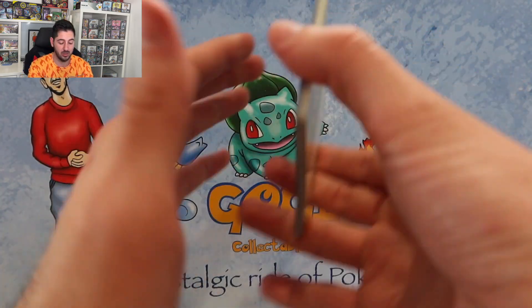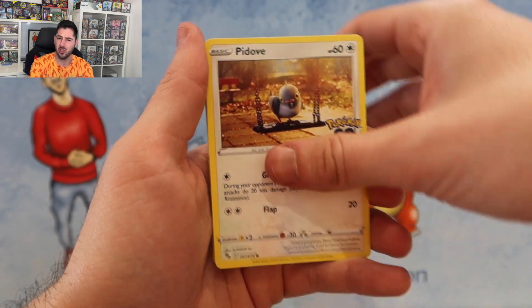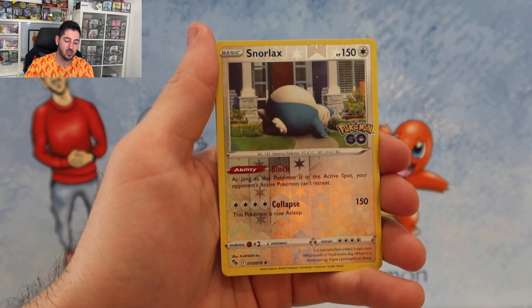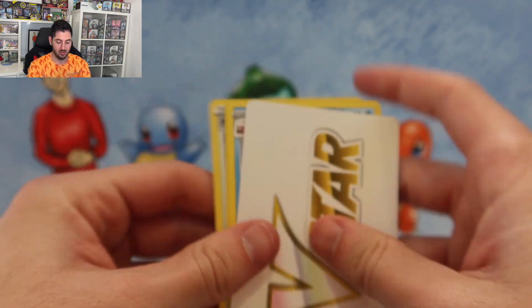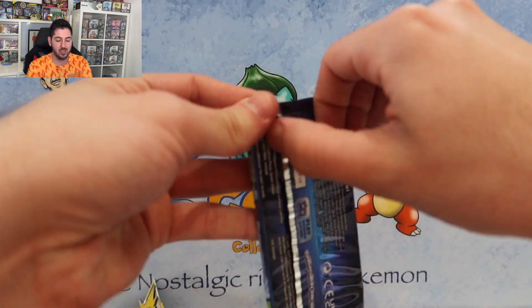Team Instinct hit us with a Lure Module to start off this battle — a very good card to start with. Aipom, Bulbasaur... I'm also chasing Dittos, I like them unpeeled. Meltan, and Snorlax is a very good reverse, and a Holo Blissey.